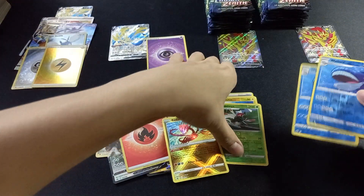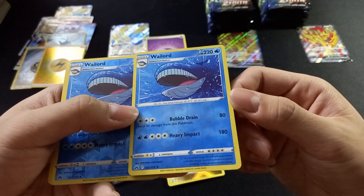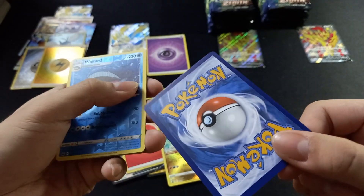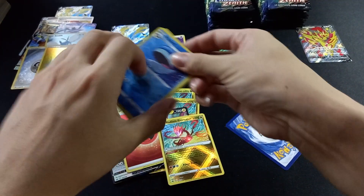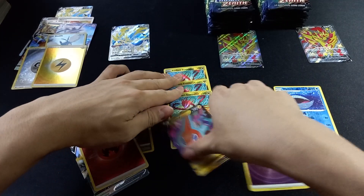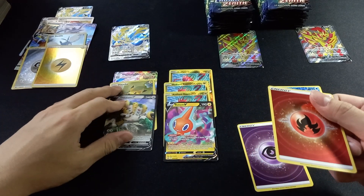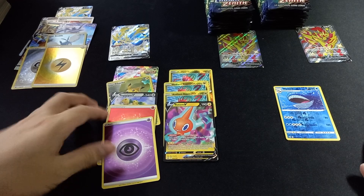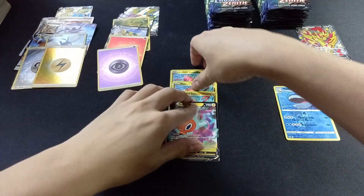Two Wailord. This one's cut very badly — too thick on the right side. We'll keep this one in the binder. The other one is also not cut well — very thick on one side, very thin on the other. There's damage on the upper side too. I'll count these as hits for myself but note the cut quality for you guys.